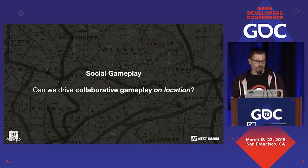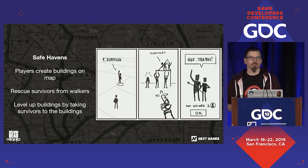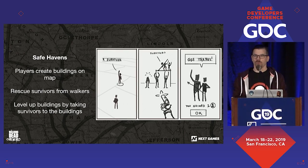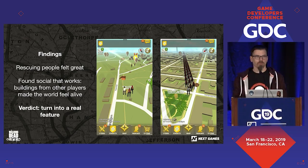For the social gameplay, we took the idea of buildings and built a collaborative location mechanic: safe havens. We added mission types where you can rescue survivors from walkers and build buildings — safe havens — for these people, to get loot. The rescuing felt really good, very much in line with the brand — you can be the hero who rescues people from walkers. Being able to see buildings from other players made the world feel alive. Turning it into collaborative play where you were leveling buildings together, and it didn't really matter where you dropped the survivors, suddenly made the entire feature feel really good.